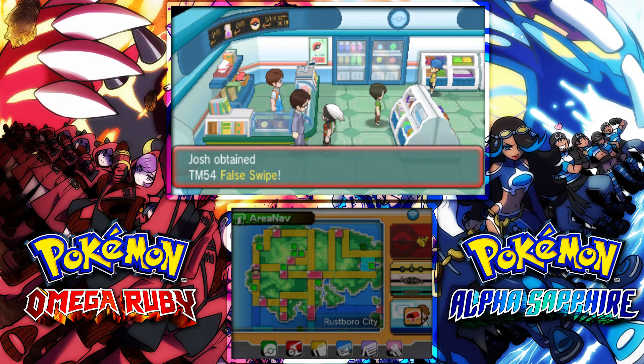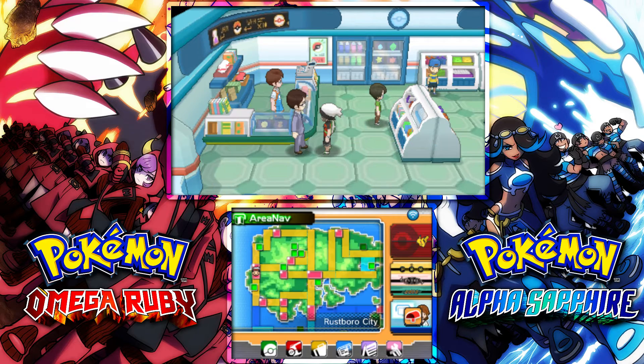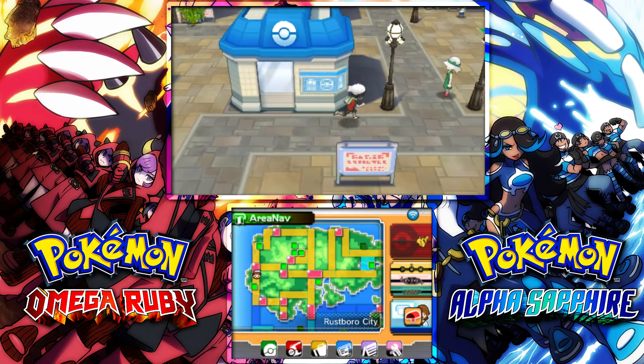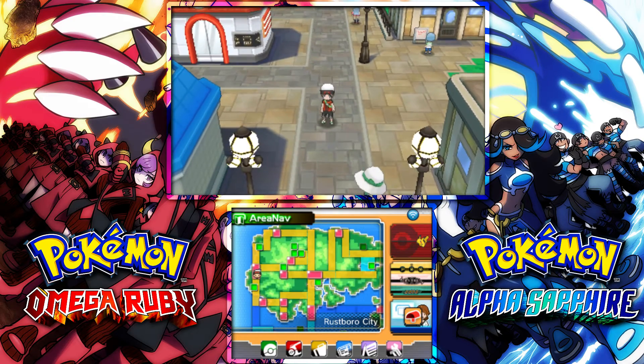False Swipe is a very useful move because you cannot kill a Pokémon with it — it can only go down to one HP. It can't go lower than one, so you can't accidentally knock it out. This makes it very easy to catch wild Pokémon and legendary Pokémon. Just get them down to a nice low health, put them to sleep or paralysis or whatever you want, and that's pretty much it.